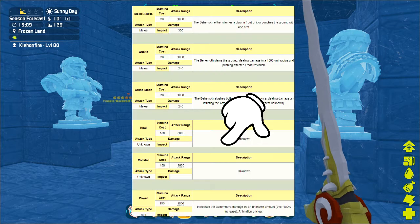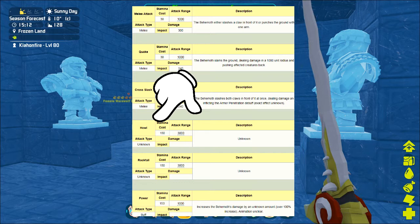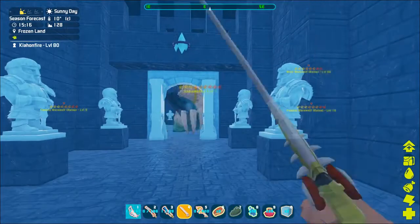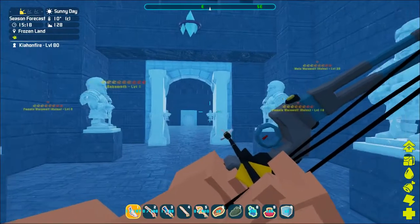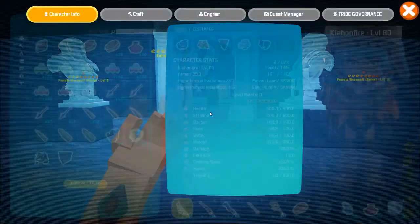We also have some other attacks — power attacks, block, full attack, howl — but there isn't really much information on those at the moment. I will show you one of the best ways to kill him solo, or I'll explain how you can do it in a group, because you really do want a group for this one.